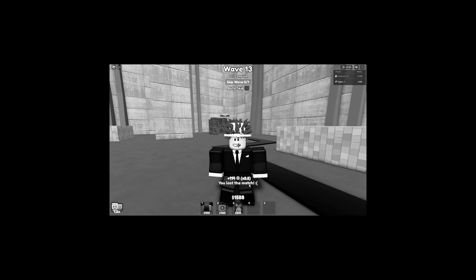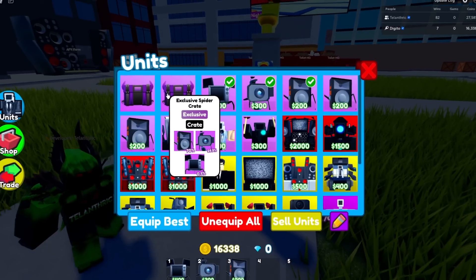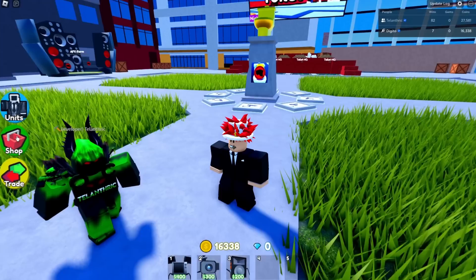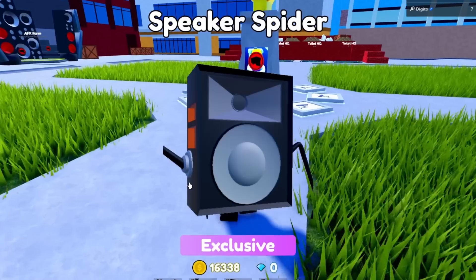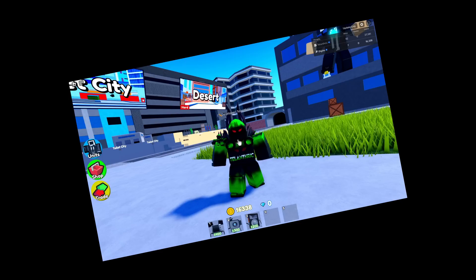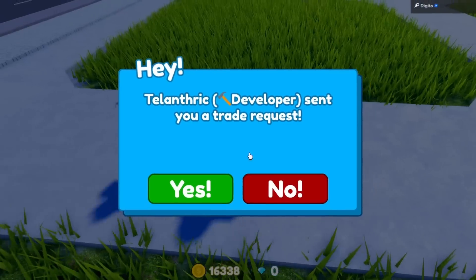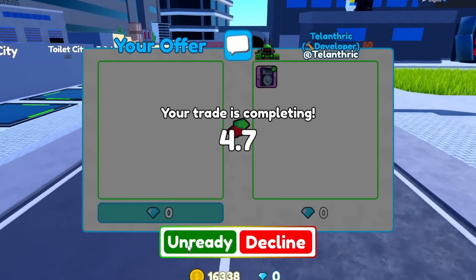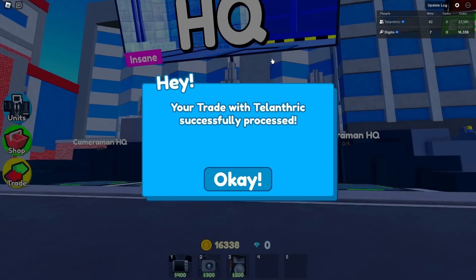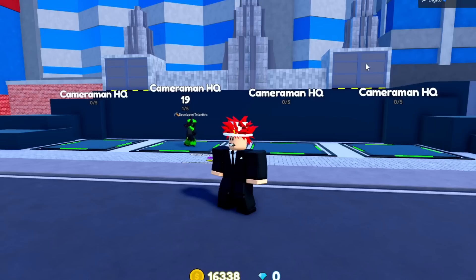We lost the match, so we gotta restart. Before we go, me and my partner are gonna open two exclusive spider crates so he can get a different unit. We opened them — he got two speaker spiders, then tried again and got the camera spider! I'm gonna give him an extra one for free. I'll also give away some speaker spiders to random people in a public server. Alright, let's head to Cameraman HQ.